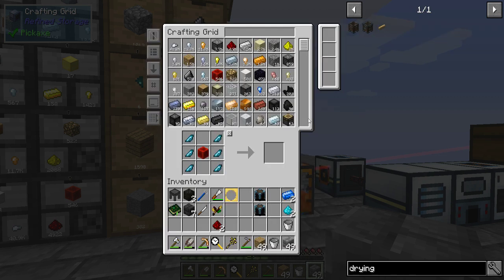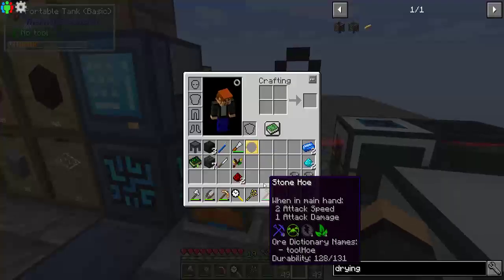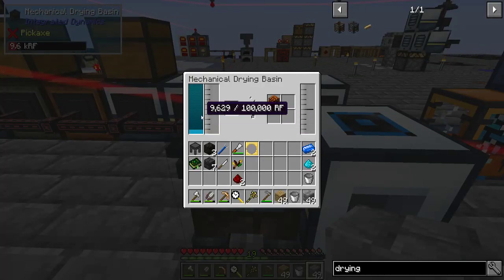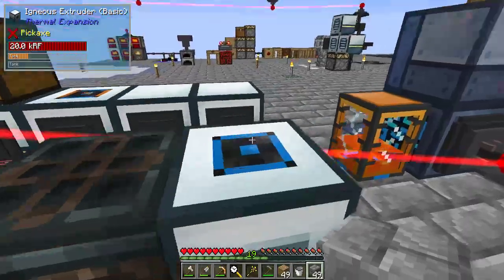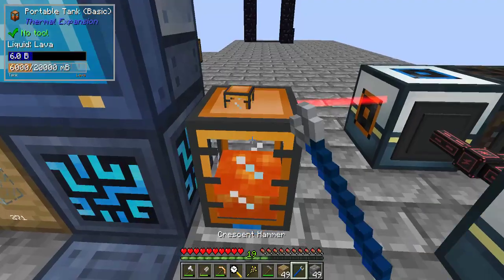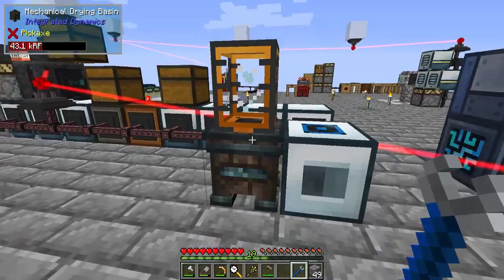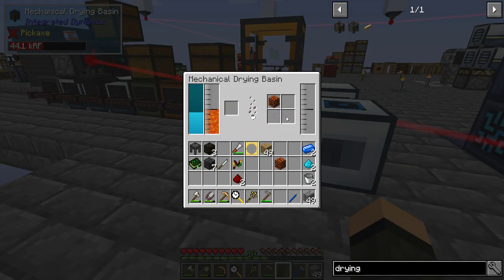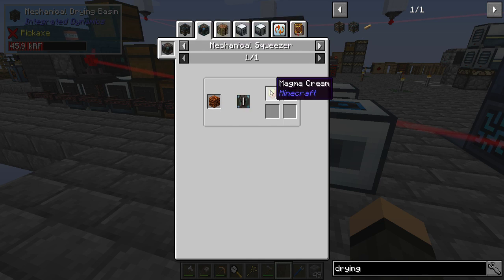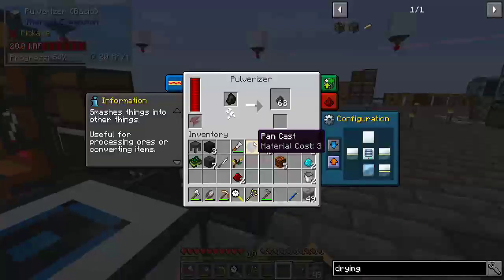But you don't stack, do you? Mechanical drying basin — put you there for now, and lava goes in. Magma blocks — nice. I think it's almost done. Pick that up, put you there, dump in there. And these guys I can dry into netherrack, which is actually not terrible either. I can run through mechanical squeezer to get magma creams, or I can pulverize it to get magma creams. You're just now finishing up.